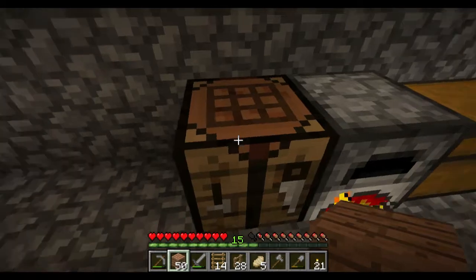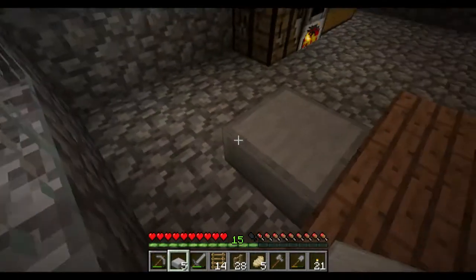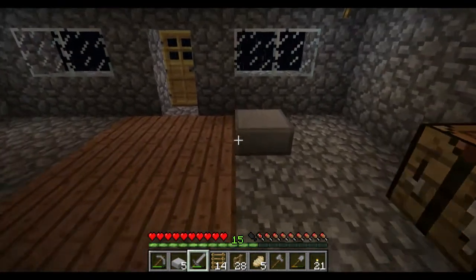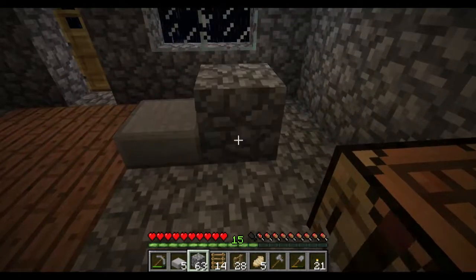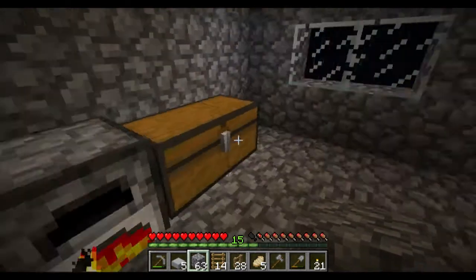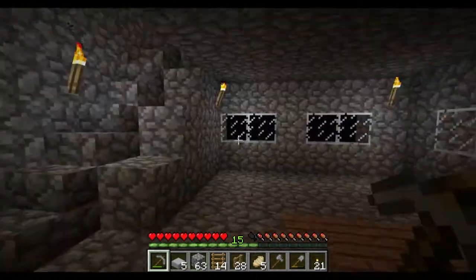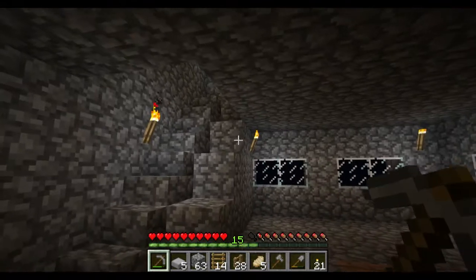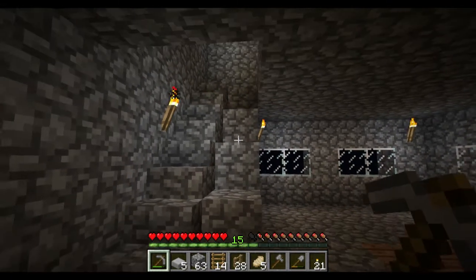Stone slabs — if I put those in my inventory and lay one down, you can see they have a nice polished look, and they only take up half of a block. You can see if I lay down a regular block next to it, it only takes up half the space. So you can lay these down as floor. We have an enderman in our house. Endermen pretty much won't hurt anything — they are kind of frustrating because they'll steal some of your blocks, but they won't hurt you unless you stare at them, so I'm just going to ignore him. They can teleport too, so that might be how he got in here.